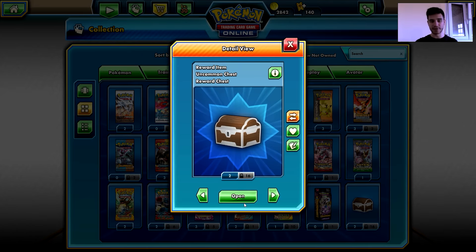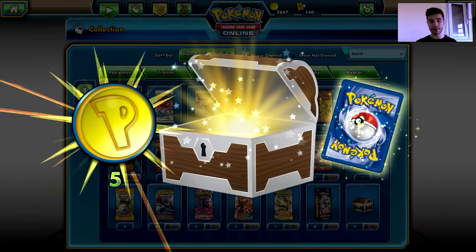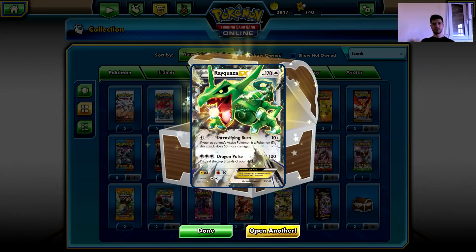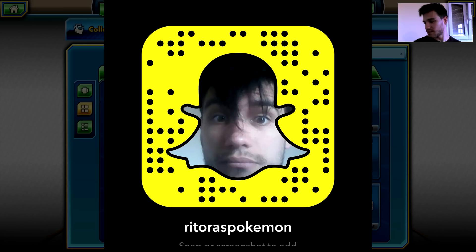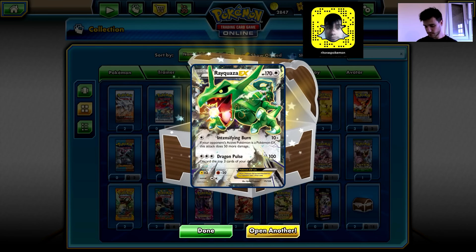So now we're going to go for the treasure chests. I need to open one ultra rare in order to end the video — I cannot go without that. There you go! We pulled the Mega Mewtwo EX — we pulled the Mewtwo EX in the first treasure chest! Treasure chest, whatever — we did it. We pulled the ultra rare! It took quite some time, but I'm going to Snapchat this because I can.